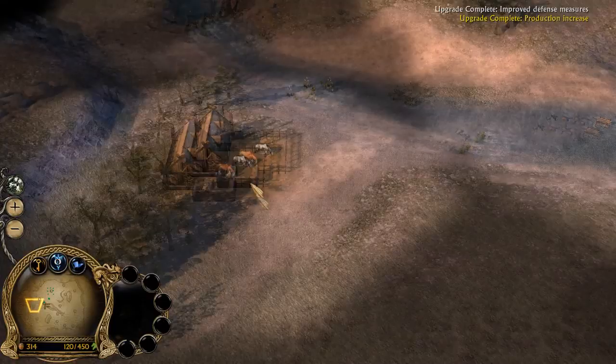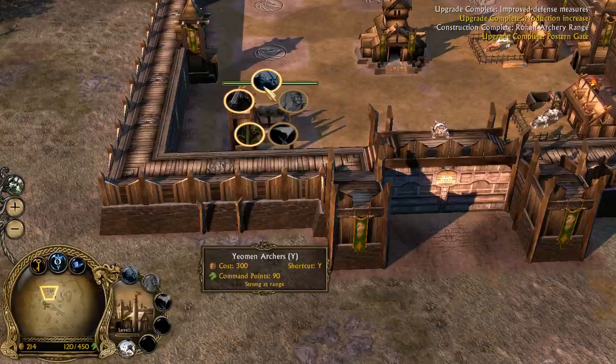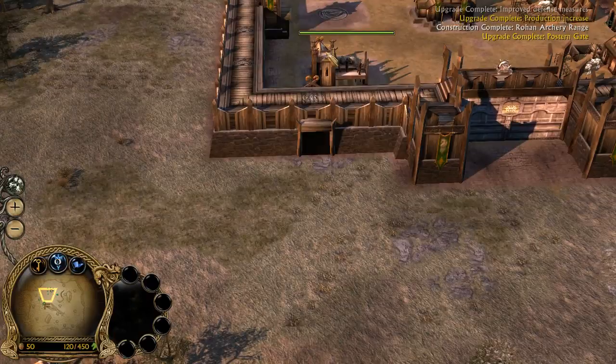Defensive measures for this as well. Get the peasants up there. We've got the archery range — we're gonna build some yeomen so we can help these peasants until we get the Draft. Once we get the Draft, everything is gonna be fine.